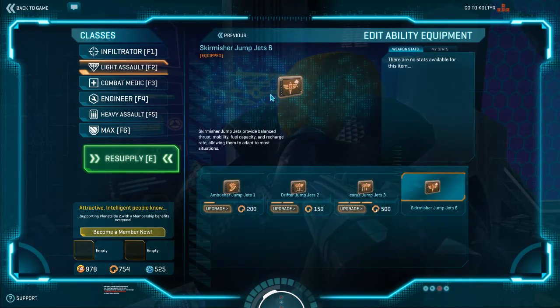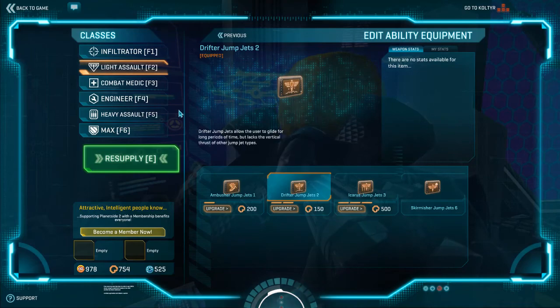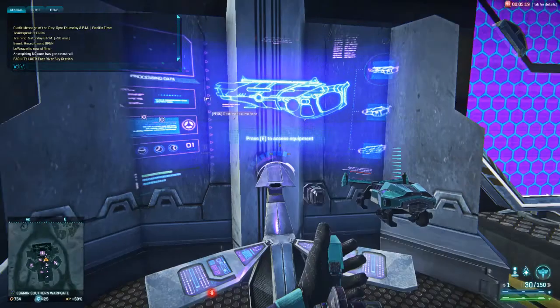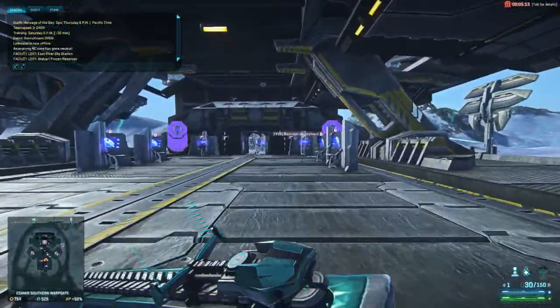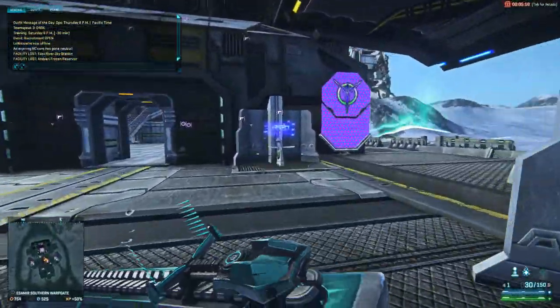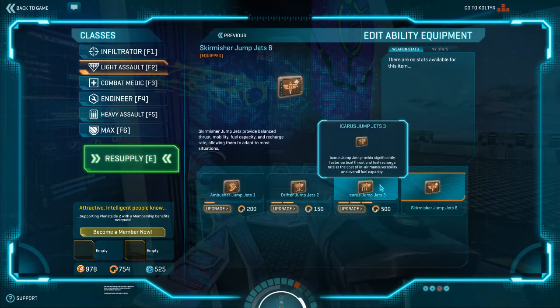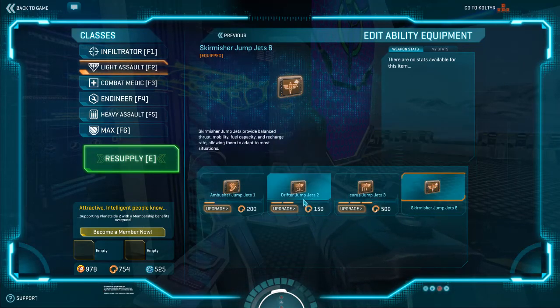Jump Jets come down to personal preference. Skirmishers are all-rounders. Icarus will shoot you very high very quickly. Drifters allow you to glide along for a long time but can't get as high, and Icarus can't get very far horizontally. Ambushers shoot you forward but then you have to wait - eight seconds at rank one - to use them again. You get the first rank of Skirmishers and Drifters for free, but you'll need to pay 50 certs for Icarus rank one and 150 for Ambushers rank one.